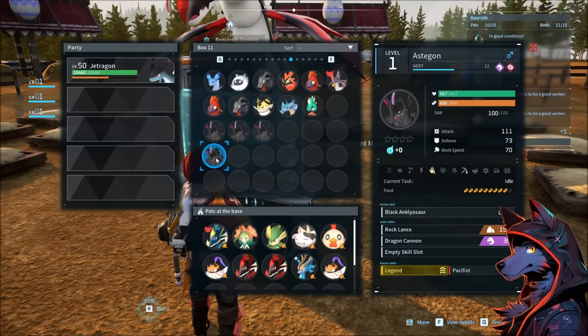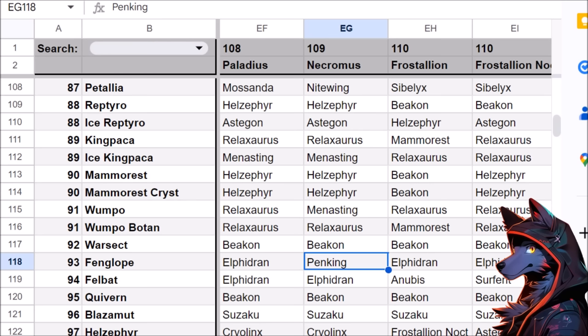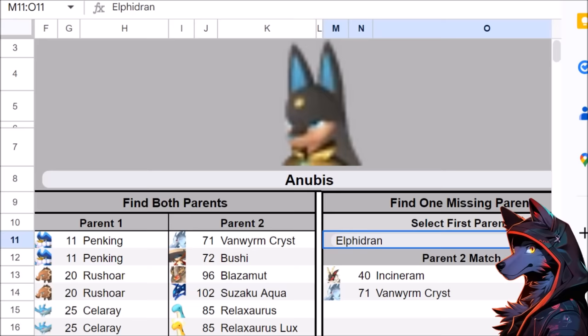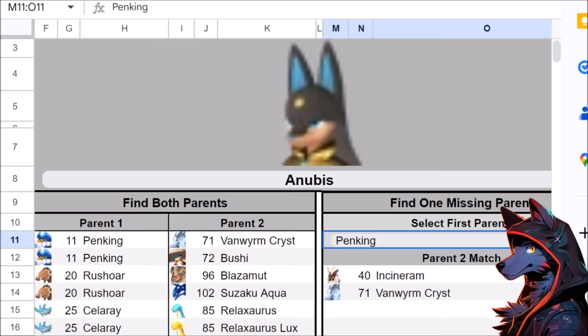After hatching and getting a male result, the next step is checking what Fanglope produces when bred with legendaries — potentially skipping a step to get a lucky legendary Alpha Dran or Pangking. The question then becomes whether Anubis is accessible from Alpha Dran, which is possible with Incinnoworm and Vanworm Crist, or with Pangking involved using Vanworm Crist and Bushi.